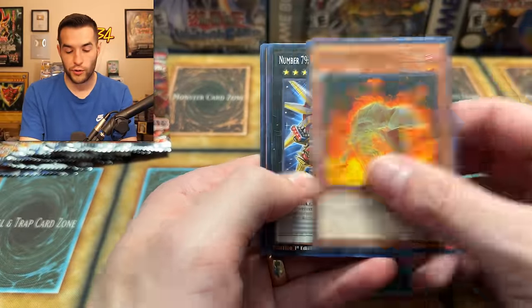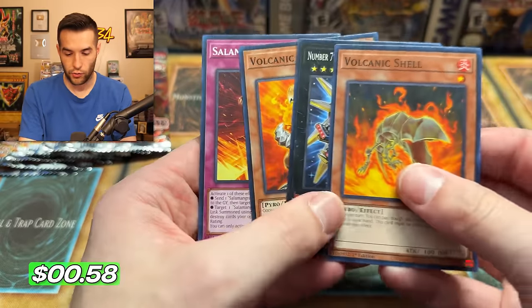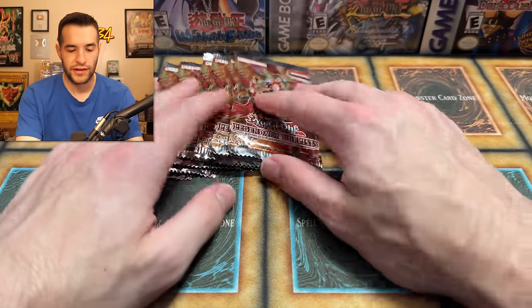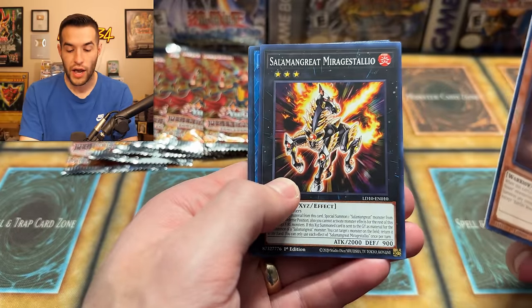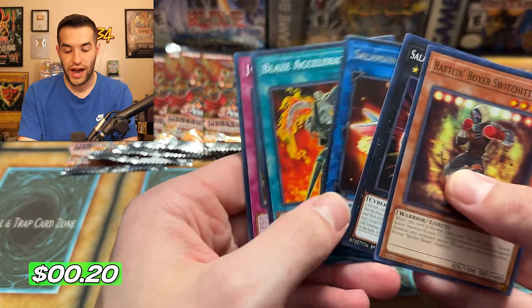So far I think this is really cool artwork on a lot of these, and the archetypes are kind of up my alley — I just like the look of them, they look really dope. Like Volcano — how can you go wrong with that? We're only down to the last few packs. That went a lot faster than I thought it was going to. Soul Burning Volcano — a few packs left. We have the Battle Boxer Switch Hitter, Salamangrate Mergestalio, Almirage, and Blaze Accelerator — I always forget that's a Salamangrate card, it's just so generically good.